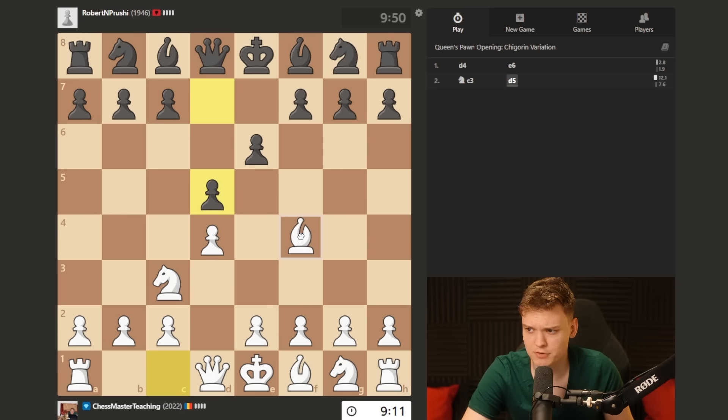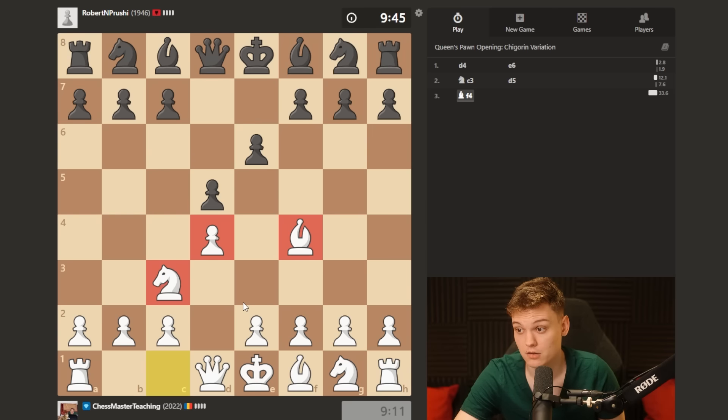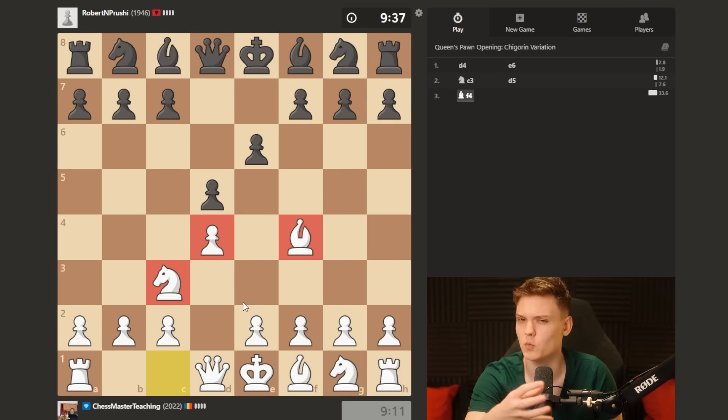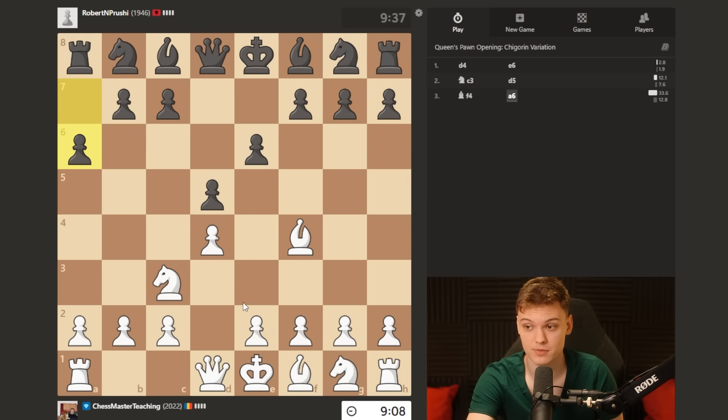We're gonna play the Jobava London. This is the starting position. With this, you need to understand what is the main concept behind it. Why do we do this? Why are we weird? Oh no, he has just played the move a6, meaning that we can never play knight b5 hoping for the fork anymore.